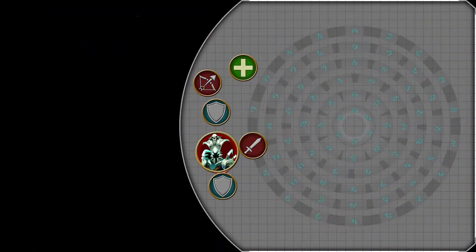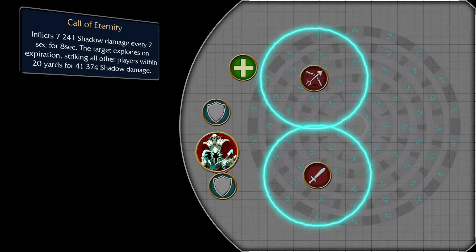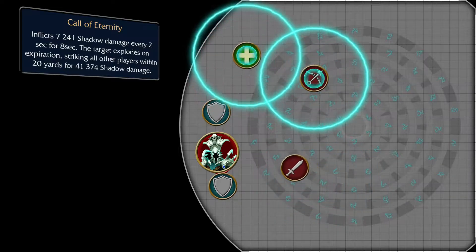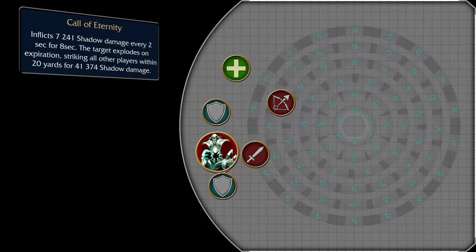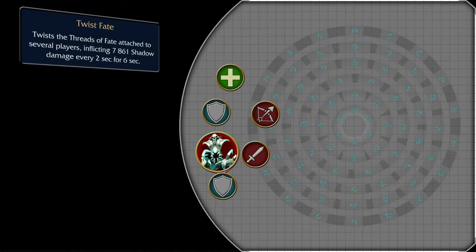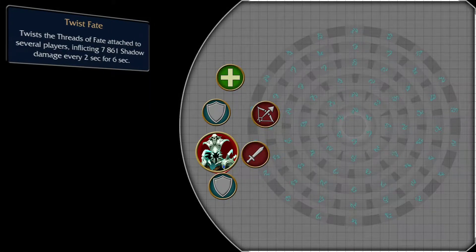From time to time, the Fatescribe will place Call of Eternity on several players — large circles that deal damage every 2 seconds for 8 seconds, and upon expiration will do significant Shadow damage to all players caught within the 20-yard circle. Make sure to take those out of the raid. Lastly, Twist Fate will be frequently cast by the boss, applying a Shadow damage DoT to random players. Make sure healers pay special attention to those that might have both a Twist Fate debuff and a Call of Eternity one.